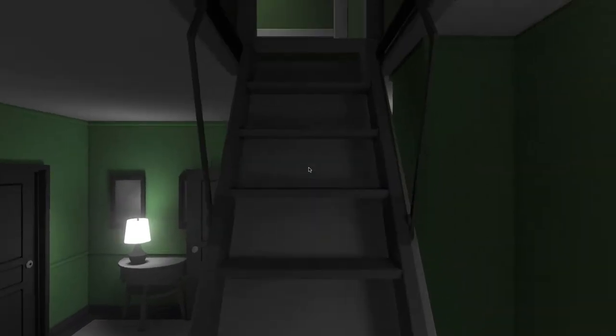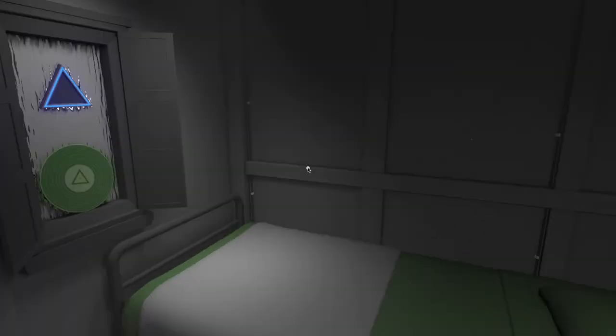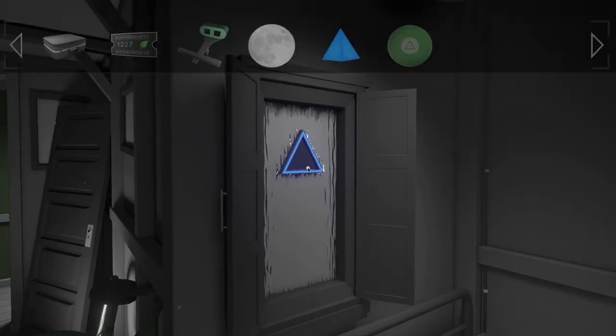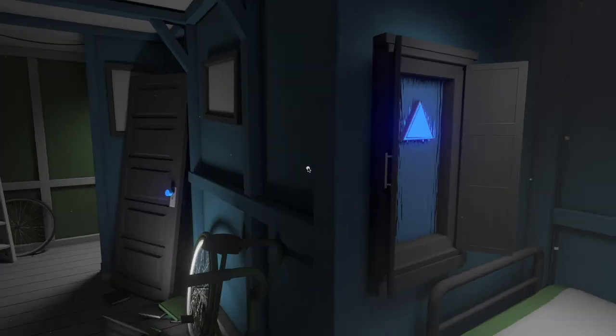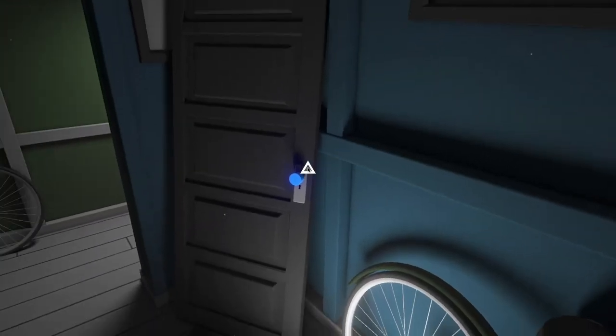Up in the attic we also get a little record — you'll see why we need that in just a bit. Now we have blue all around. You also want to grab this door handle here.